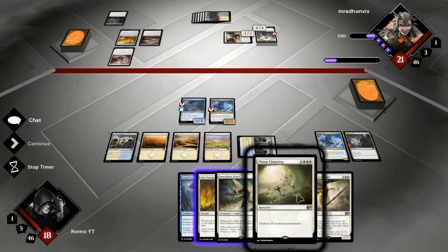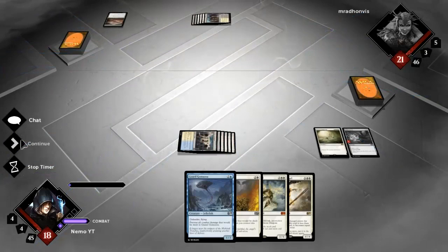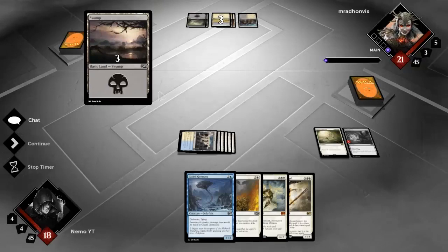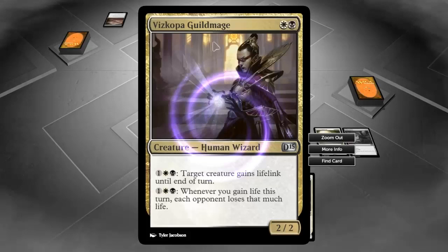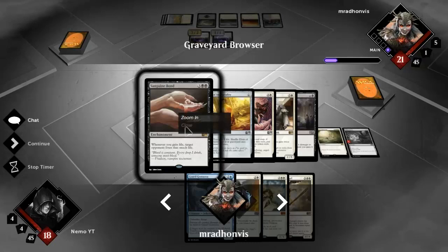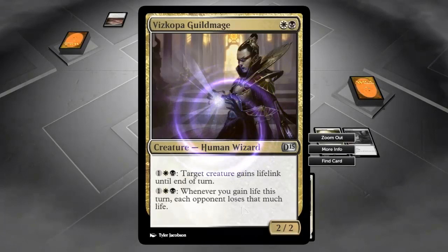Untapped land - perfect. I guess I could have attacked first; he may have expected a trick. I don't think he would have let the flyer through. It is a better play than not attacking so not a huge deal but not the perfect play. A lot of card advantage to be gotten by Planar Cleansing here. That's his combo right there - if he uses this 'whenever you gain life this turn each opponent loses that much life' in combination with Sanguine Bond, those stack together.